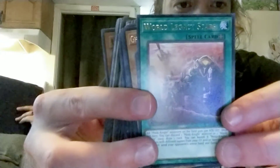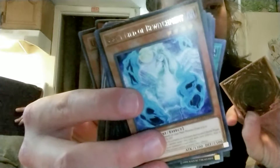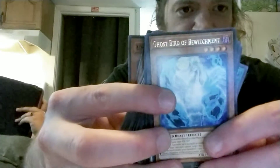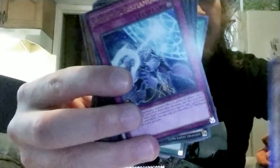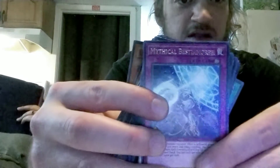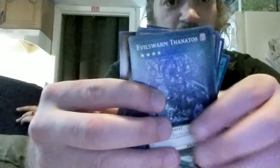Oh, look at my greasy fingerprint on the card - it's disappearing. Bam. So, World Legacy Scars. I don't know if that's any good. Ghost Bird of Bewitchment - that looks really, really cool actually. Mythical Beast Morph. And then I think the rest is just all bulk commons in here at this point.